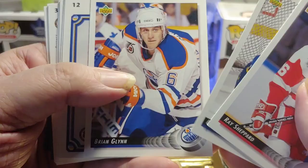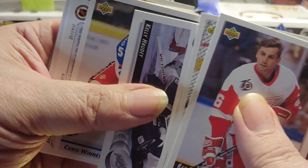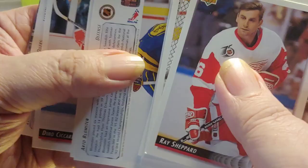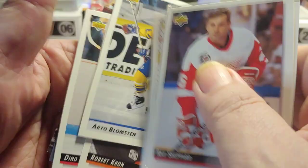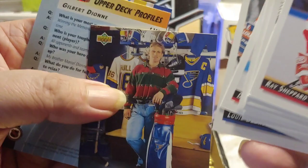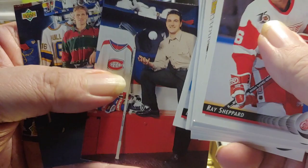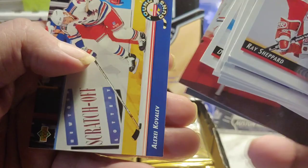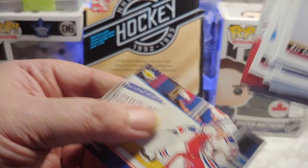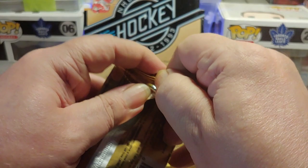Just to show you — we got a Shepherd, a New York Islanders checklist, lots of cards. Now this is a rookie: Chris Wins. This is a rookie: Cissarelli. De Brusque. And we got a Brett Hull profile here — yeah, these are the profiles at the end of the series. Nice pictures though, golf clubs and a baseball mitt. And there's our first Young Gun: Alexei Kovalev.